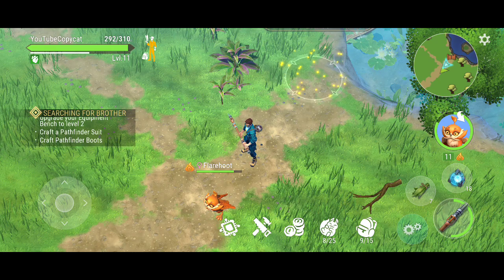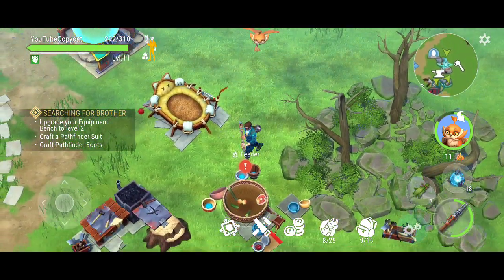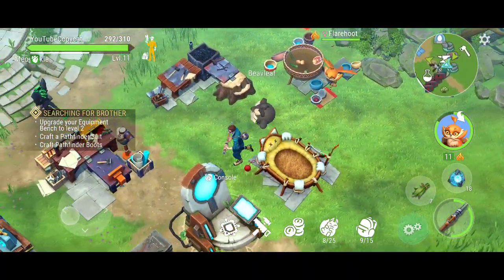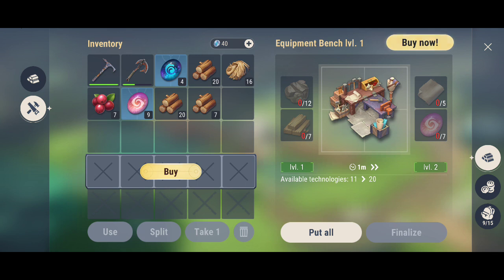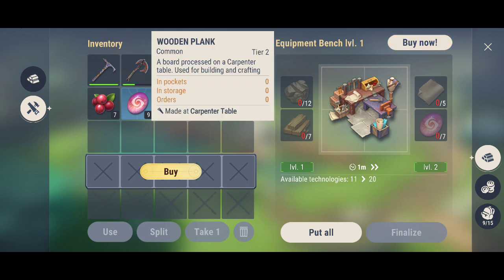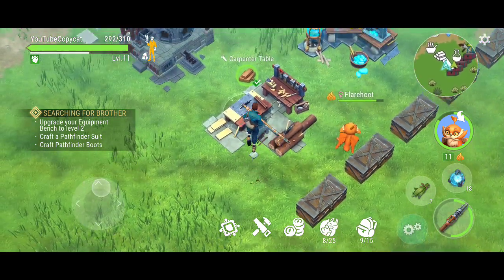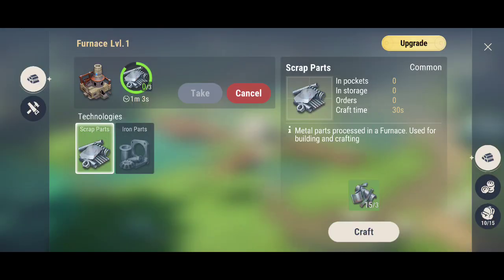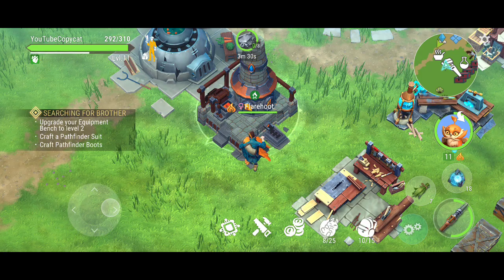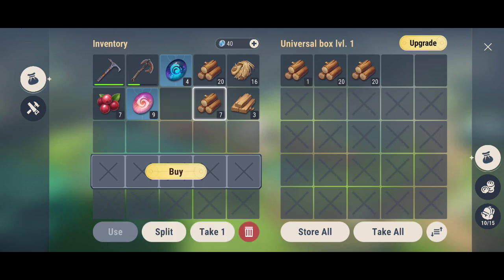That task right here that we need to do — and that's what I want to do here. Try to focus as much as possible. You can see right here we need to upgrade the equipment bench. That's what we're going to do here. We still need a lot of things — and it's definitely the wooden planks that we need. We've got a couple of them. But we need some iron right now. So we need to go on location getting some iron. A lot of loot now.